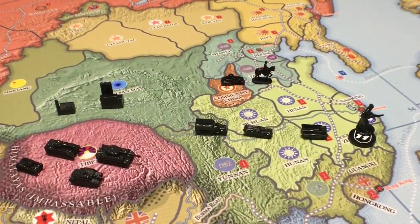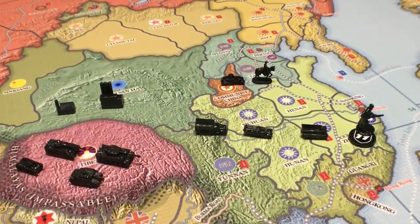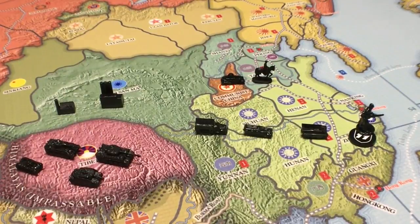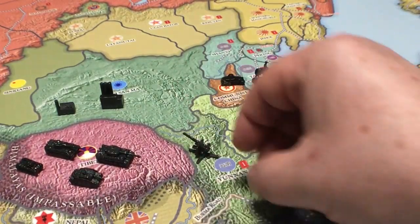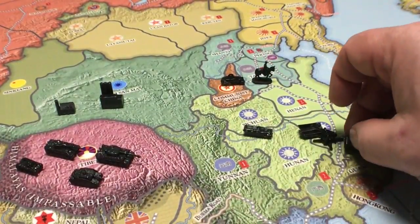Motorized infantry and mechanized infantry are completely different units. Motorized infantry represents regular infantry supported by motorized transportation — they're identical to infantry except for their movement. As I showed you in the infantry class video, all the numbers are the same, except they move two spaces. Also, you can tow any artillery class unit — artillery or anti-aircraft — with motorized infantry. Normally those units only move one space, but with motorized infantry you can take them two spaces.